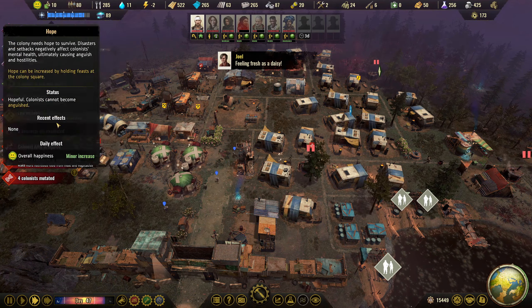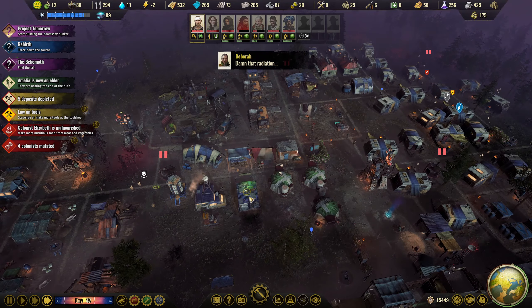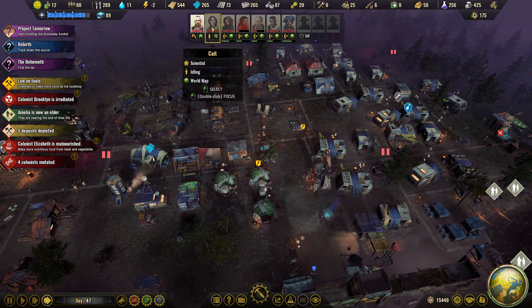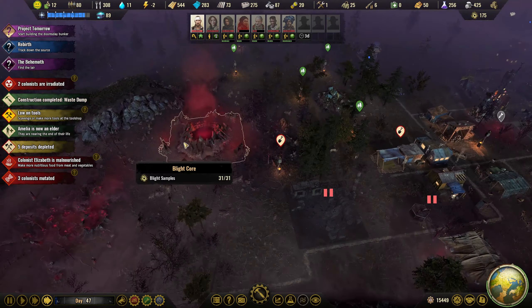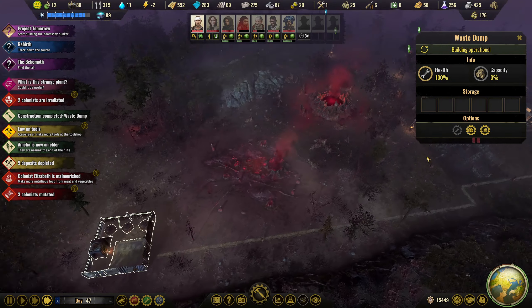Two colonists are now adults. We have 80 colonists, shelter space for four, and still a good amount of carriers. I'm just going to reduce these down and keep an eye on everything. Meds is a big issue but we've got guys coming back with meds anyway so that's fine. Waste dump has been completed, but not a lot we can do with that just yet.